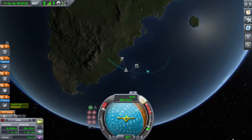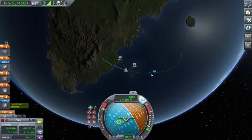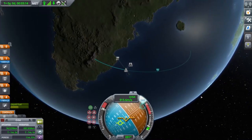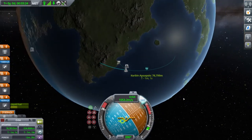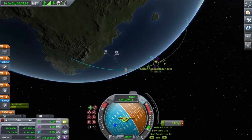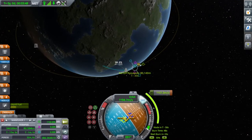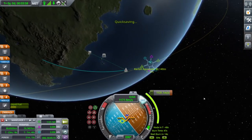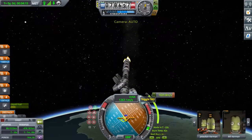Now you can add a maneuver once your apoapsis is around 80 — thanks, construction workers. There are construction workers hammering stuff outside; they're loud and annoying. We can turn off our engines around now — actually, let's go to around 85. As you can see, this will just be an easy burn: 1000 delta-V, not too bad. Warp there — 5, 4, 3, 2, 1, 0, activate.